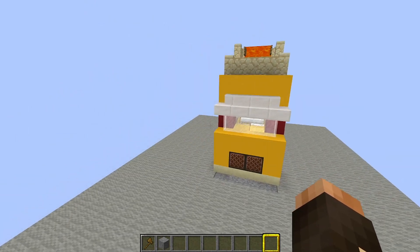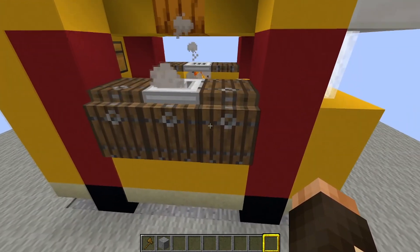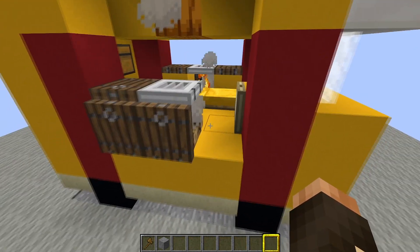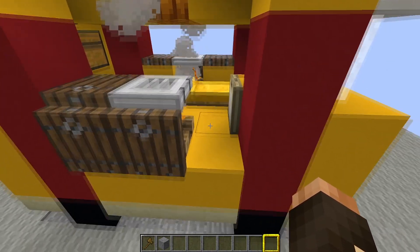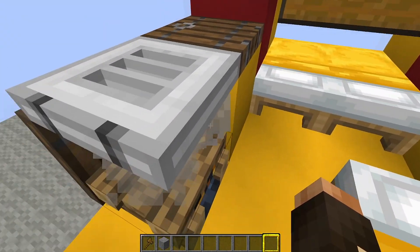Now we've spawn-proofed the area. Get to the front and go around to the left side of the van. Break these blocks here — it was just easier putting everything in and then taking out the ones we don't need. This is going to be the area where your villagers climb into the van.